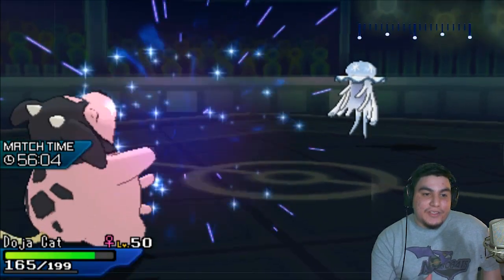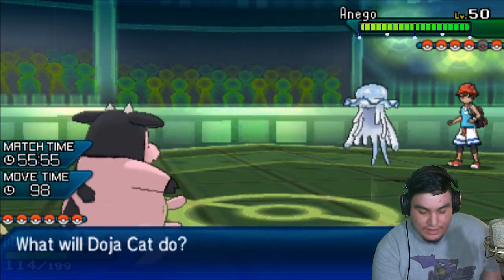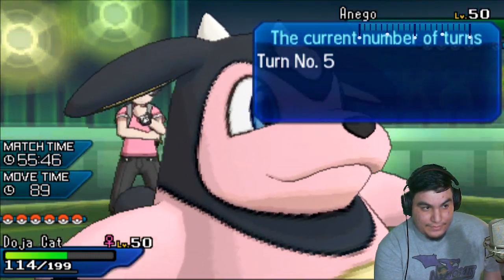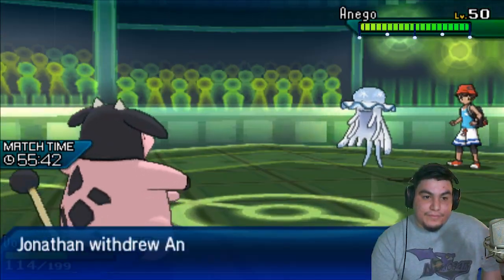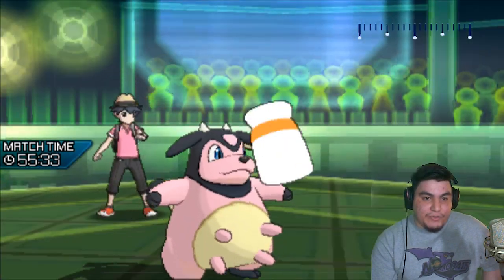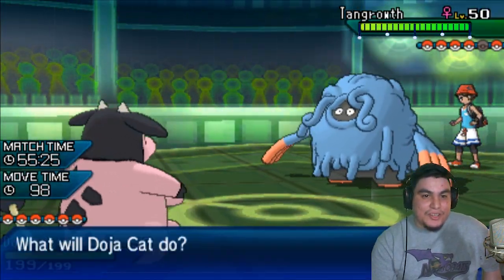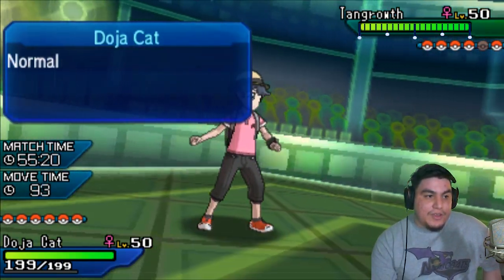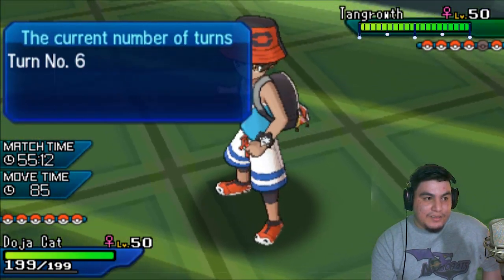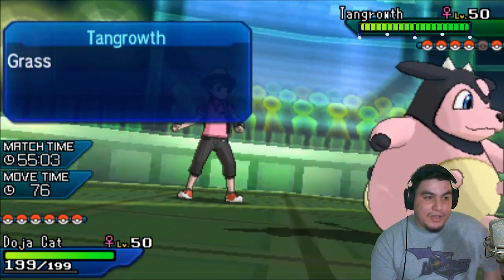Let's go for the Power Gem. This is the most specially defensive mon that I have — and that was a crit, so that's not ideal. I think he has to somewhat respect an Earthquake here and I feel like I want to Milk Drink. I'm gonna click Milk Drink — it does Withdraw and lets me go back up to full, so the next time Nihilego comes in I will be in an okay position. It does bring in the Tangrowth which is interesting. He probably expected me to just click Earthquake, which I definitely thought about.